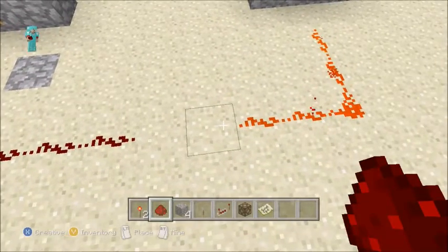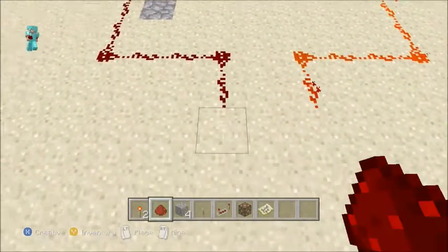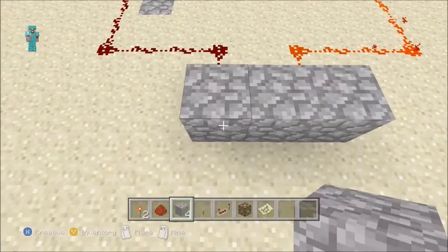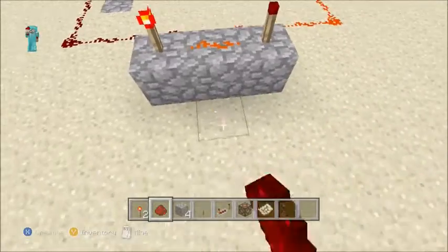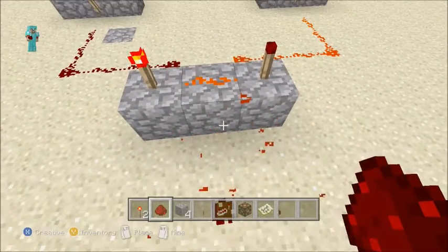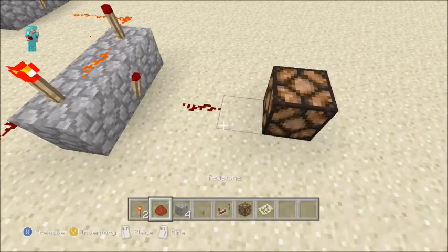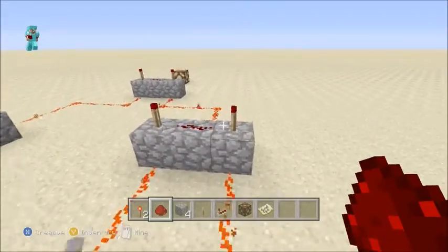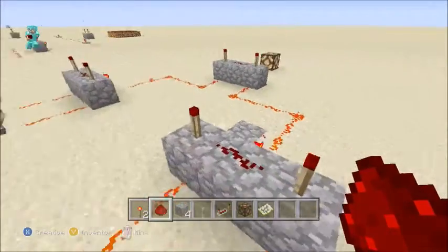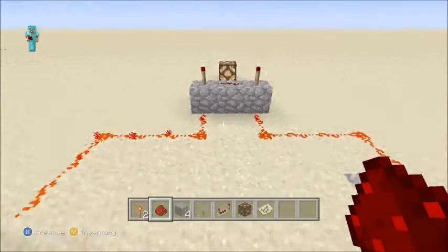The key thing you have to worry about is making sure those two redstone lines are not touching each other. You put the torches in — as you can see, one's lit because that side's powered and one's not. Then you run the redstone down so that it's linked and it will activate the light. From what I've shown so far, it looks like this can only have an even number of inputs to activate the output, but I'm going to show you that's not the case.